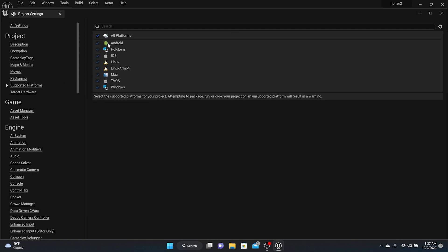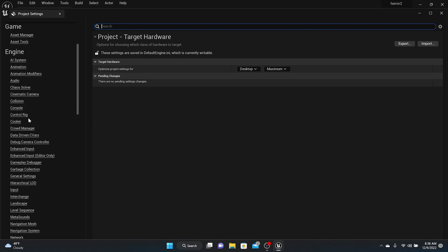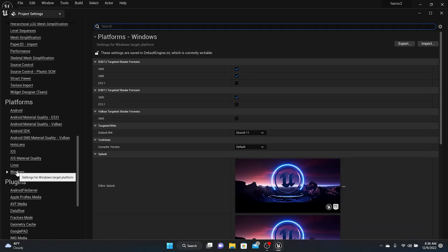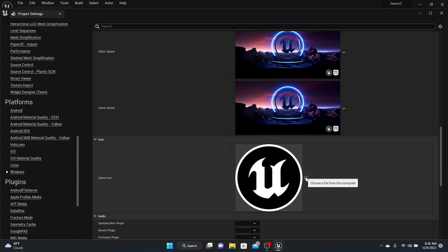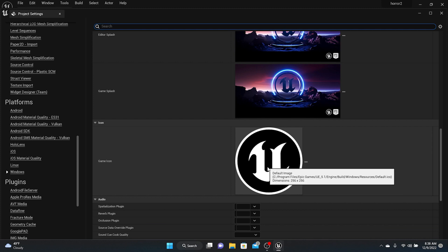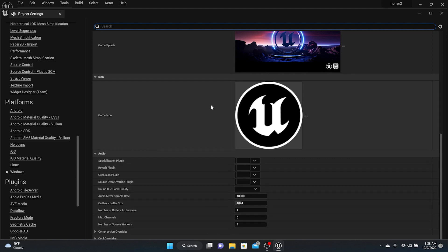Go to Supported Platforms to see all platforms supported, and set Target Hardware to Desktop. Then go down to Platforms > Windows — or whatever platform you're targeting — and set your settings here. This is where you add your splash screen and your game icon. The icon has specific specifications: it has to be 256 by 256 pixels. So in Photoshop or whatever program you use, make a game icon at 256 by 256 pixels.